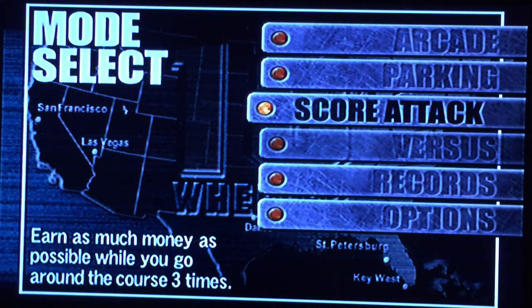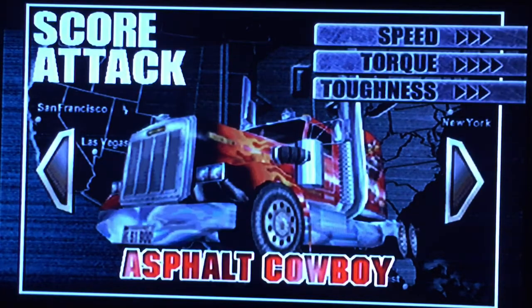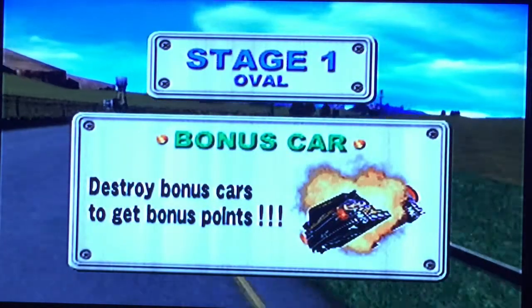Score Attack is another fun addition that allows the player to pick a rig, pick its haul, and pick a course. The goal is to complete each course with the least amount of damage to your haul and accumulate cash by damaging bonus vehicles. You lose money by hitting other vehicles and trucks throughout the race.